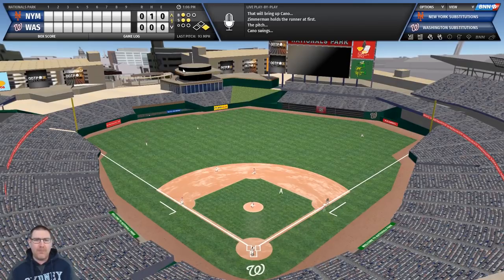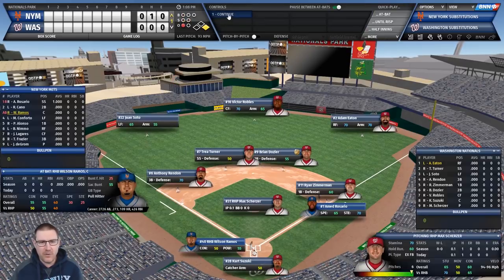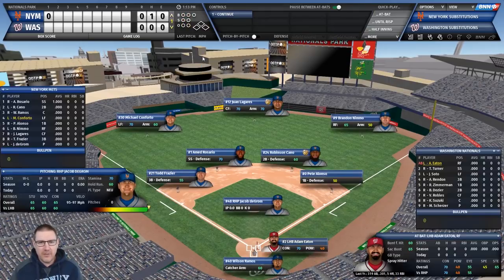Cano hits it but it doesn't drop in - out. Wilson Ramos the catcher comes up - decent hitting. It looks like it could be a double play... and it is a double play. That's disappointing after a leadoff single. All right, let's see what deGrom has for us on the mound.